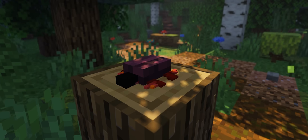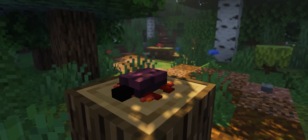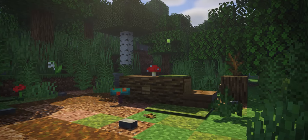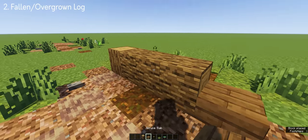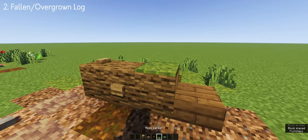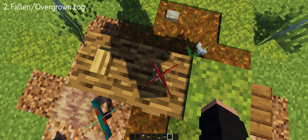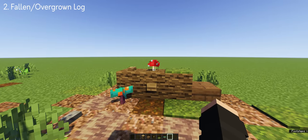Speaking of small things, it's always nice to leave out tiny details like a fallen log, which helps set the mood and the overall feel of the environment and makes your surroundings realistic. I'm all about the details, so I went ahead and placed a mushroom on top of the log using a setblock command, and I'm happy with the overall look.